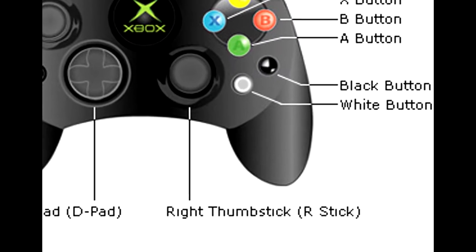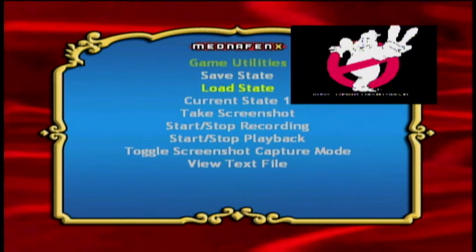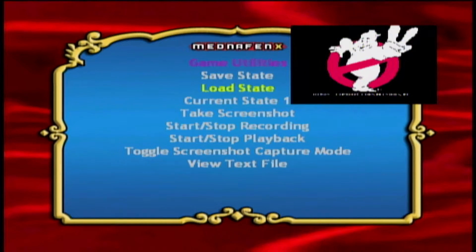Go ahead and hit the right thumb stick. I wanted to show you a few other options — things you can mess with inside the emulators — and all the other emulators should have these. For instance, go to Game Utilities and you can save and load your state. So if you're at a certain point in the game and you want to save, you can do that. Also keep in mind that any game you're playing will automatically save your in-game saves. Like if you're playing Chrono Trigger for Super Nintendo and you actually save your game like you normally would, it'll always be there next time. But this save state option is handy if you keep dying — you can just reload your game.